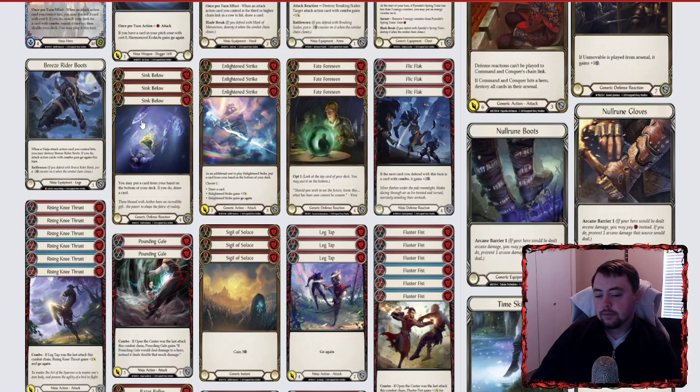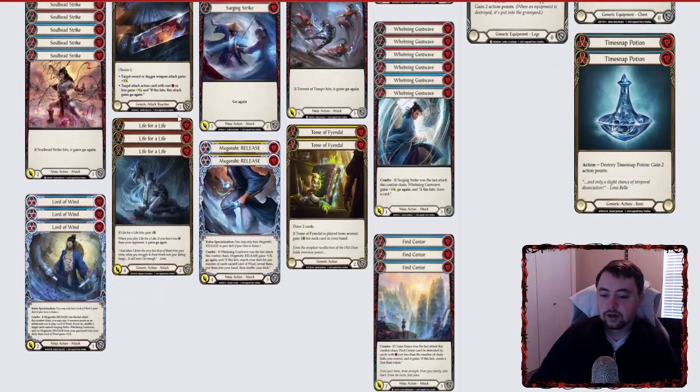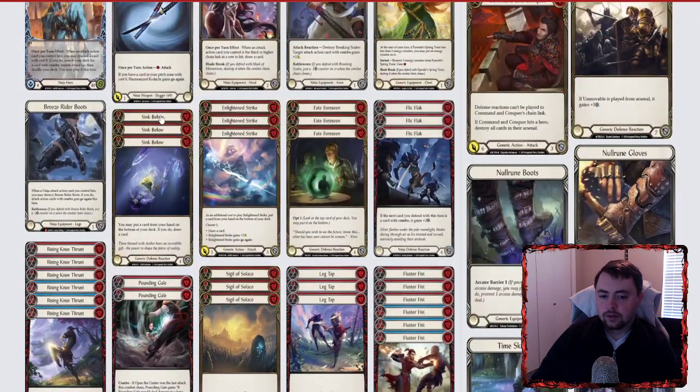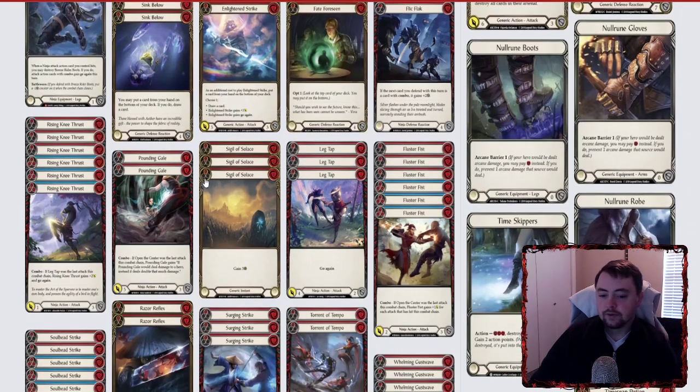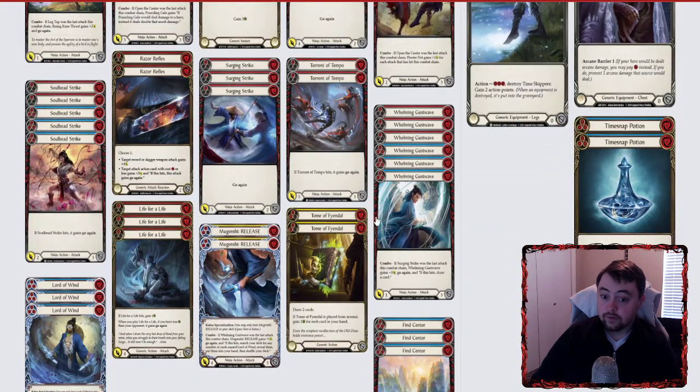For defense reactions, we're running three Sink Blows, three Flick Flaks, three Sigils — not a defense reaction but it helps in that regard — three Fate, three Paper Scenes, three Sinking Blows, three Flick Flaks. So nine defense reactions total, plus the sigils. We're also running two Toma Fendals — at worst I'll use these for pitch, but I like having them in the deck.